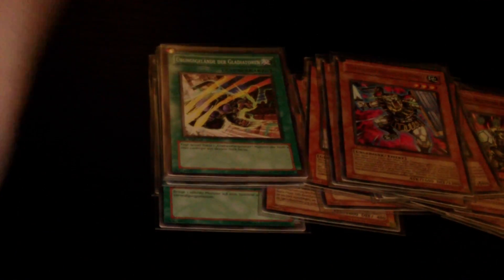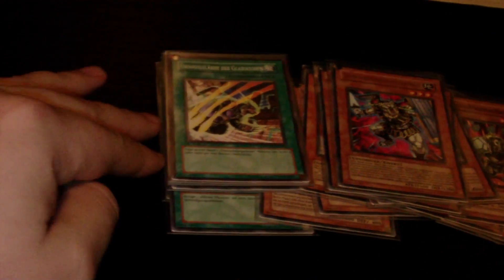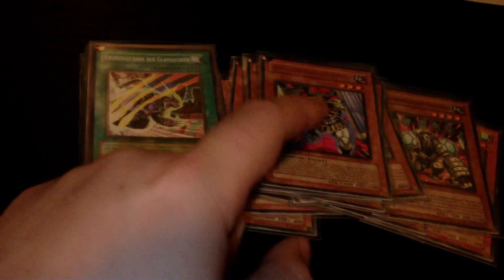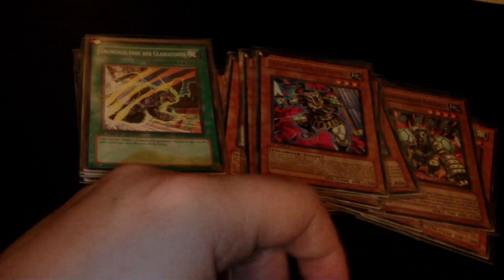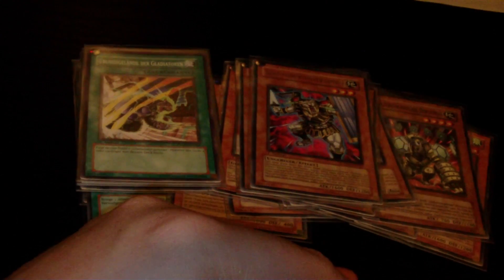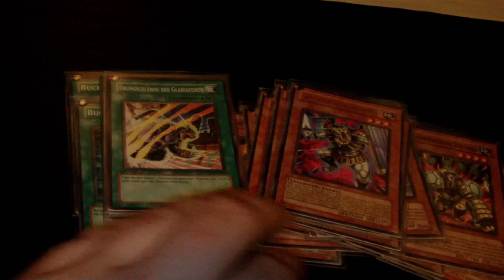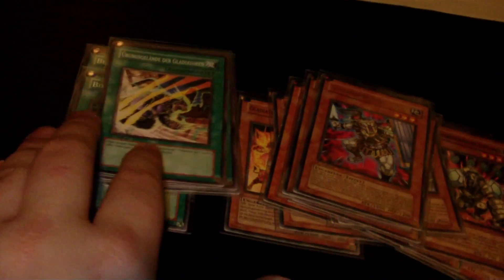Opening up three or four monsters while using GBs is certainly not fun. As you can see, I'm not running any Test Tigers, because all the decks out there run three Book of Moon main decked, plus Solemn Warning. It's just not amazing right now — you could still use it if you want, but I think it's more consistent playing it like a straight toolbox.